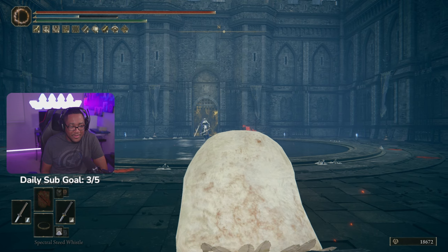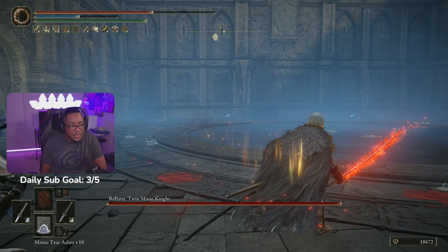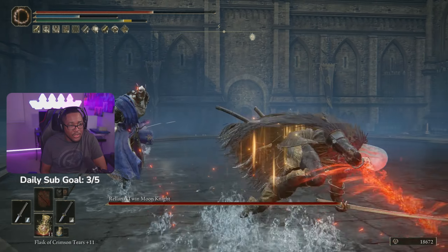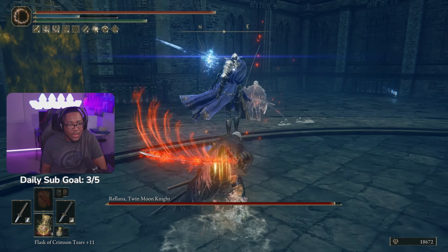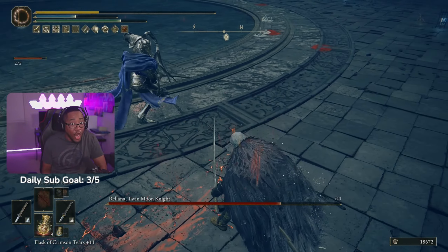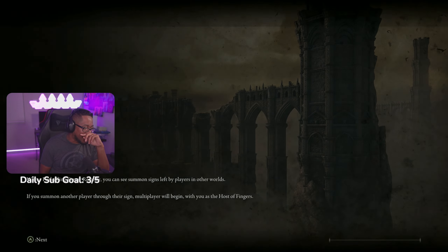Let's do it. Mimic. Oh, it's Rolana. She's crazy. Come on, Mimic, do something. Oh my gosh. There it is. Two hits, though. First time fighting her — she's crazy, but we gotta cook her, though.